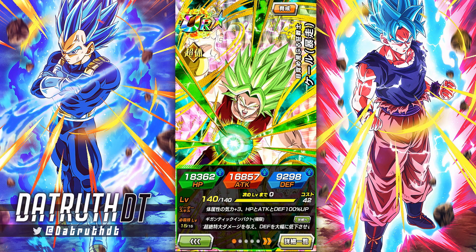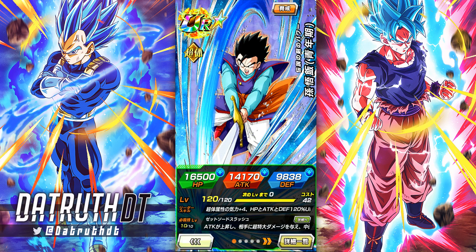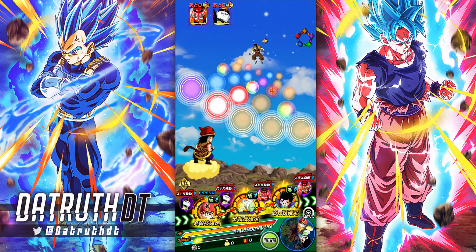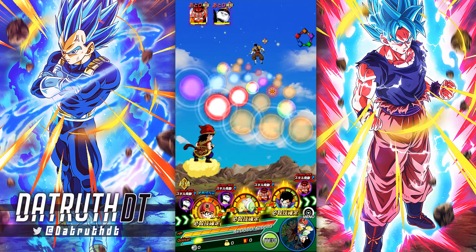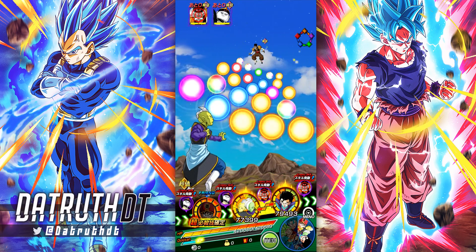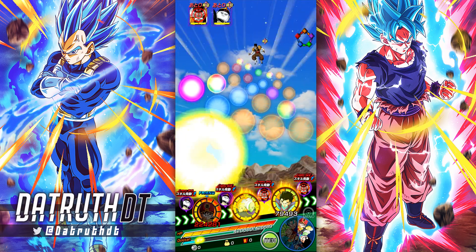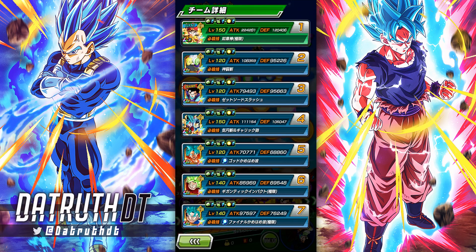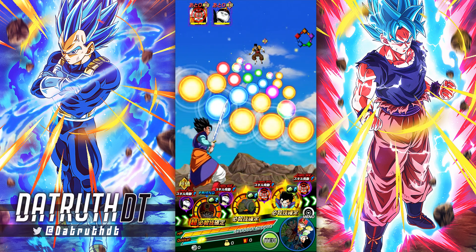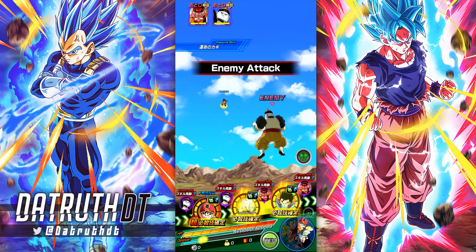Berserk Kale has 60 damage reduction so this will sort of be a pseudo showcase for her in Extreme Super Battle Road as well. I'm probably going to want to keep Gohan with Goku and Vegeta because he is an orb changer. That's an 18-key super attack right there which will allow him to raise his defense. It looks like only Dr. Gero is attacking after Goasu and Zamasu.